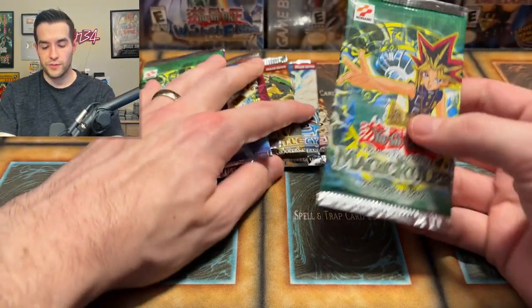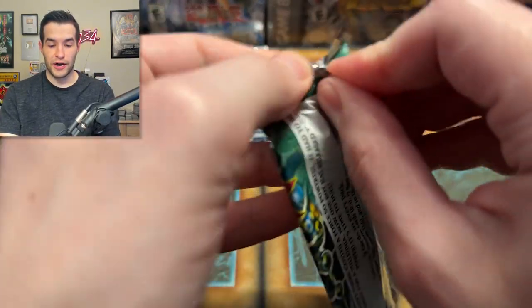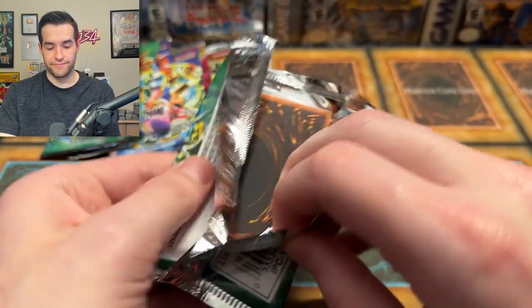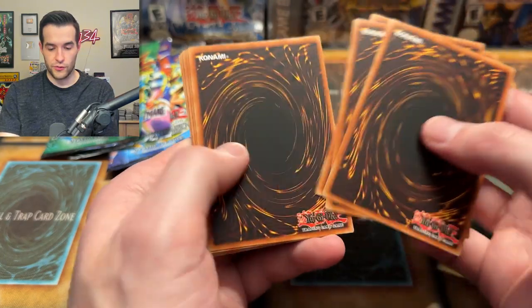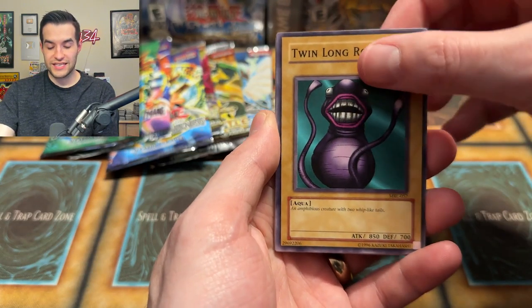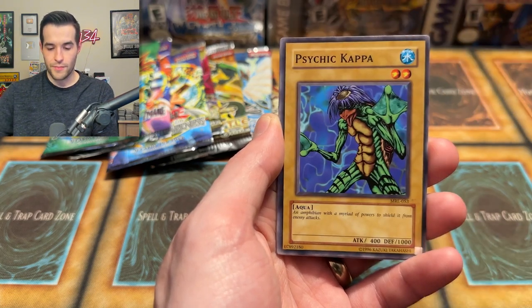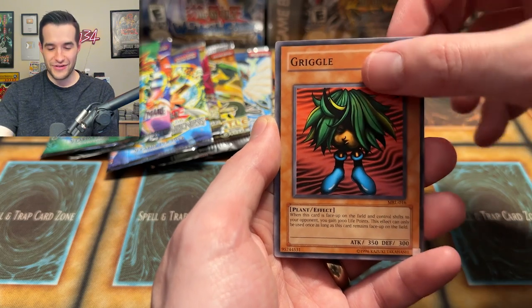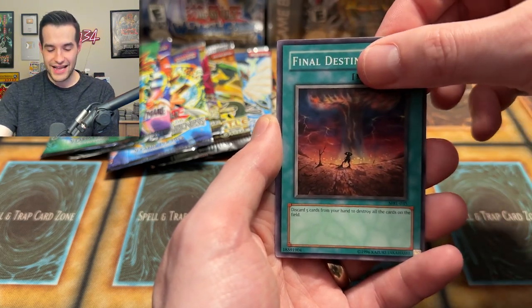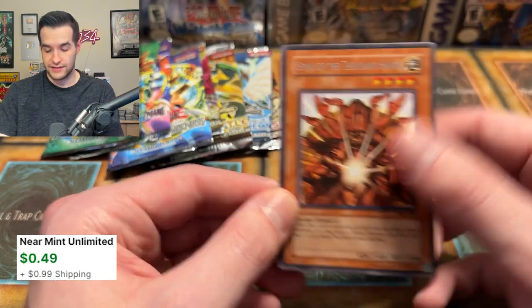We have eight packs left — two Magic Rulers. We're going to do one Magic Ruler now, one at the end. We already got a Super Rare out of Magic Ruler, so I'm expecting more. Chorus of Sanctuary, Mechanical Snail, Slot Machine — where's the little brother? Psychic Kappa, no little brother. Fairy Sand Mirror, Griggle — there he is, I knew that was Griggle earlier! Final Destiny and Sinju of the Thousand Hands. Then there's Manju with the ten thousand hands, and then the new guy with a trillion hands apparently.